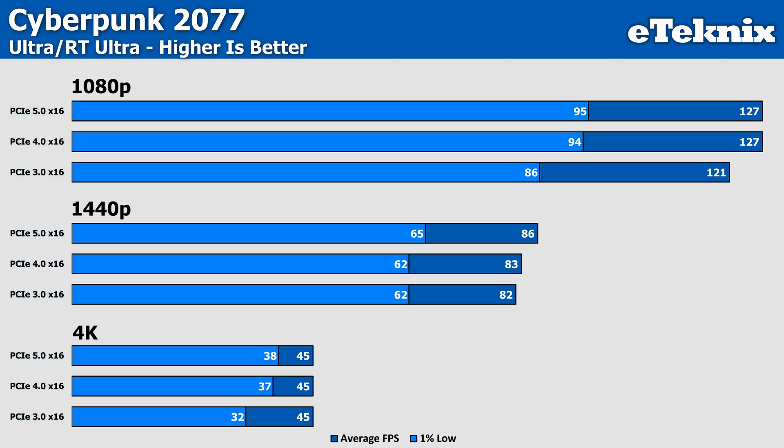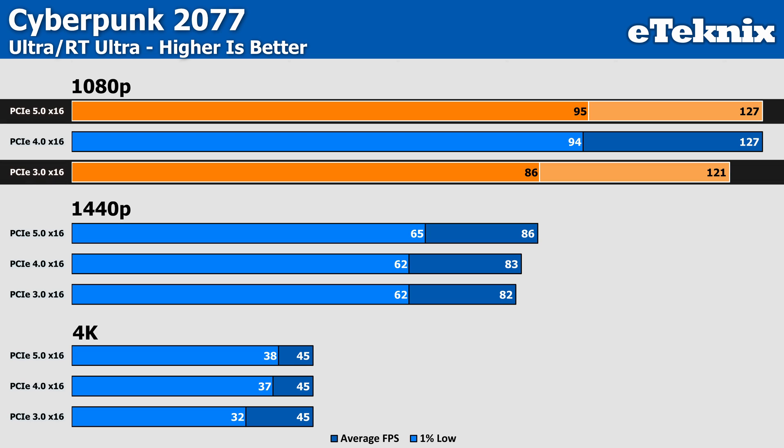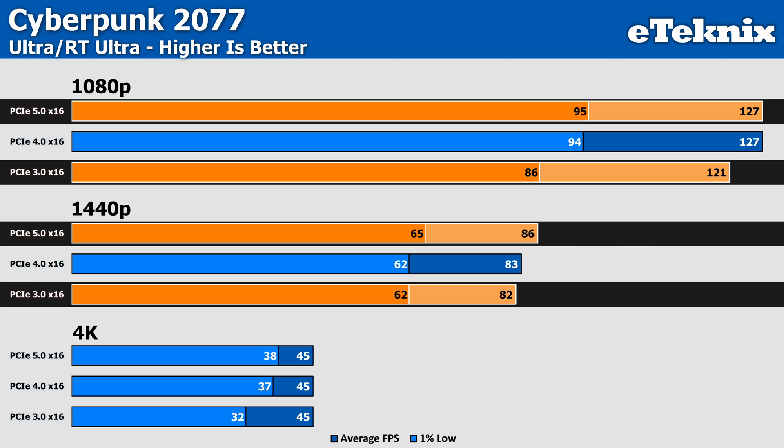With ray tracing the results are more of the same, but in the opposite direction. At Ultra settings with ray tracing also set to Ultra, we are more or less entirely GPU-bound across both 1080p and 1440p, with averages at 1080p scaling from 121 FPS on Gen 3 to 127 FPS on Gen 5, and 82 to 86 FPS at 1440p between them.